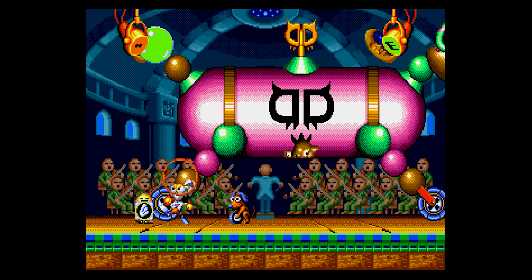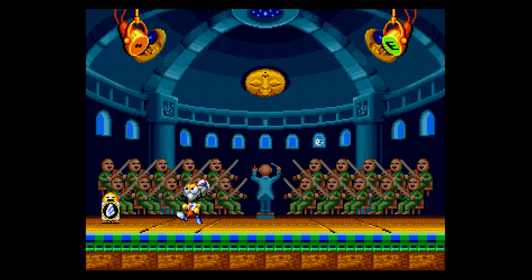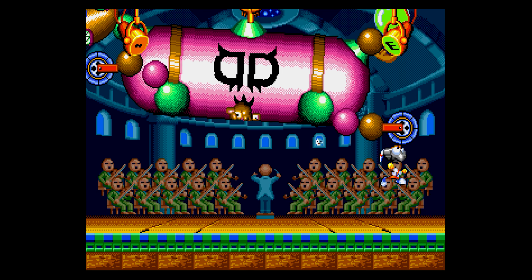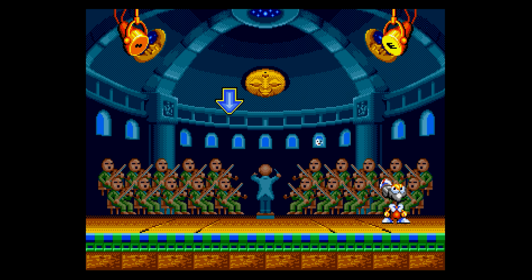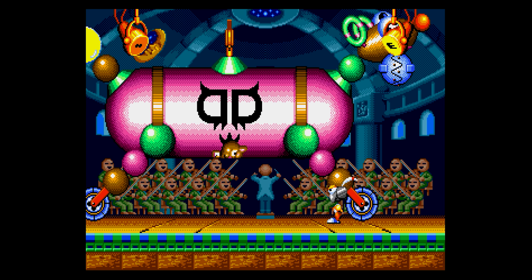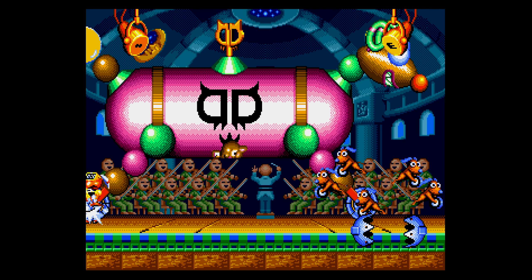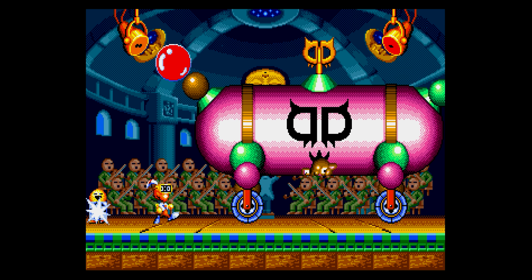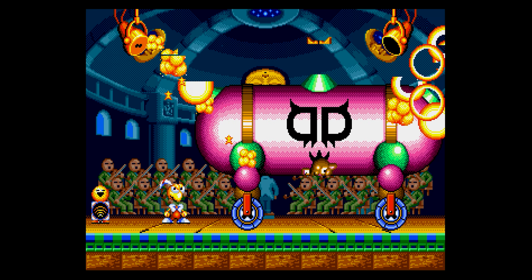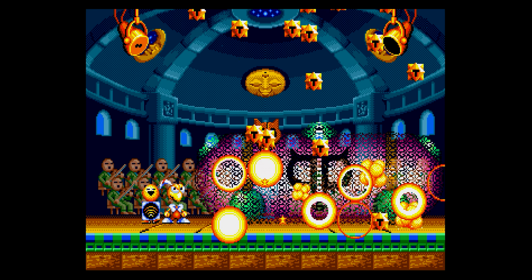This music must be public domain because it's in Parodius as well - must be a well-known piece of classical music. There's a hammer-style head here. This face mask pauses time by the looks of it, which makes this boss fight much easier. I think I'm supposed to collect these gold things - I missed most of them.